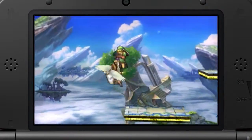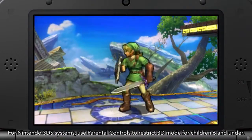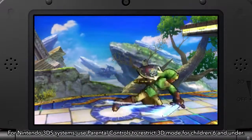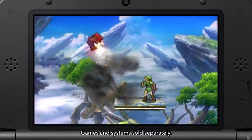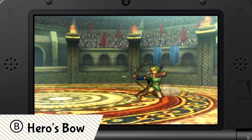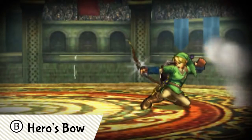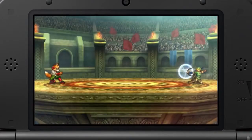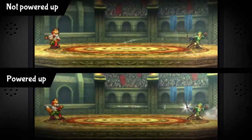Link uses a sword to attack, right? That's right! He has upward and downward strikes and consecutive slashes, too. He's also an expert with lots of other weapons. Let's start with Hero's Bow, his standard special move. The strength and range of his arrows increases as you build their power. Let's look at the difference between a powered-up shot and a normal one. Wow, there's a huge difference!